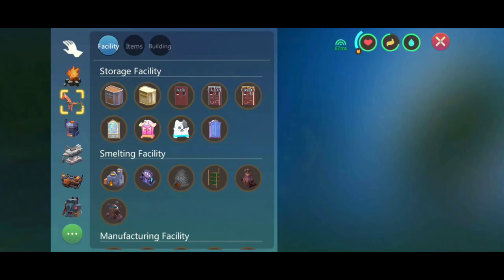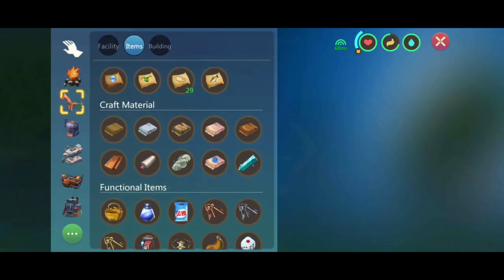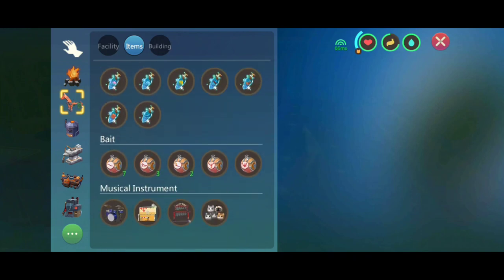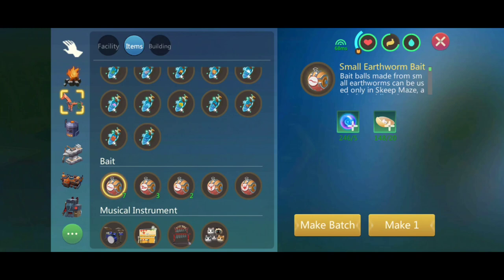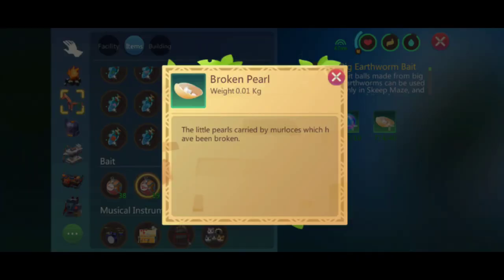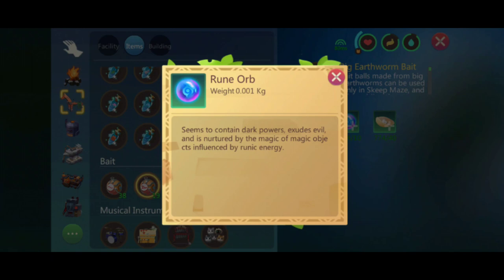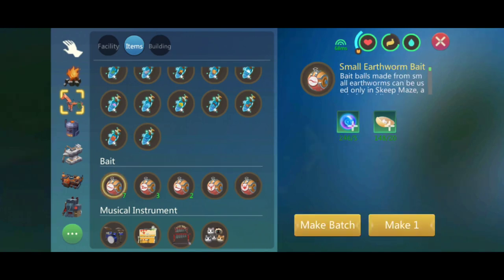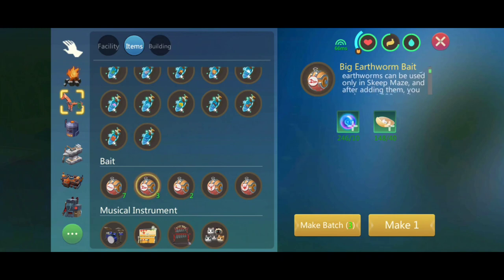Let me just craft one so we can use it. You will be needing a broken pearl and a rune orb to craft this one. For a crawfish bait you will be needing 600 crawfish, and for a hairy bait you'll be needing 600 hairy baits.